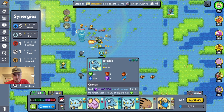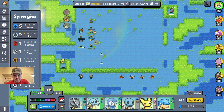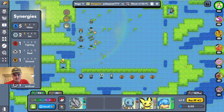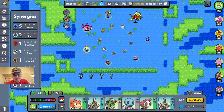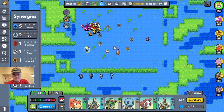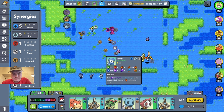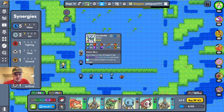That could be useful later. Get the Totodile later, I think. I don't think we're getting Gary. Heart Scale would be nice — we are actually, sick! That was nice. Everybody is really at level 5 or 6 still. I think I'm going to go Poke Doll on Iron Bundle.